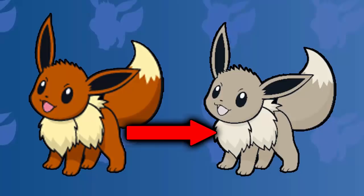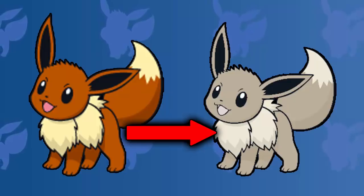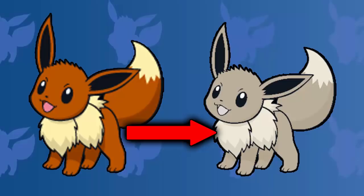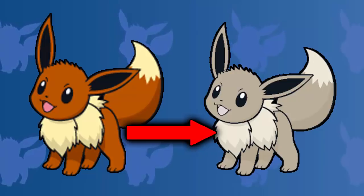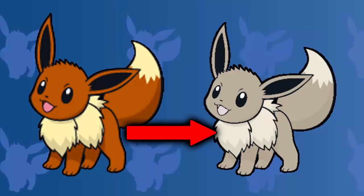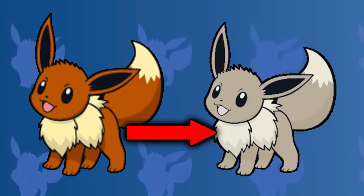Coming up next, we have the normal type Pokemon — another biased one you could say — but for me, shiny Eevee does take the crown. Eevee's normal design looks incredible, but when you get the shiny form and the brown goes into like a crystal, beige-white kind of color, it really goes well with the fur on its neck. That doesn't really change color too much — it gets a little bit whiter — but it really does go with the new skin color of Eevee.